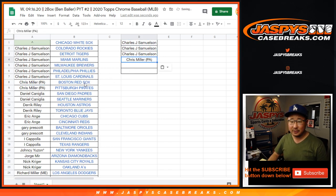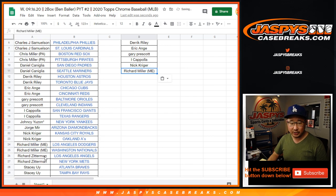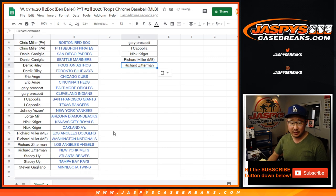Chris Miller, two teams, one entry. Daniel, two teams, one entry. Derek, two teams, one entry. EA, two teams, one entry. Gary, two teams, one entry. Coppola, two teams, one entry. Nick K, two teams, one entry. Richard Miller, two teams, one entry. Richard Z, two teams, one entry. Stacy, two teams, one entry.